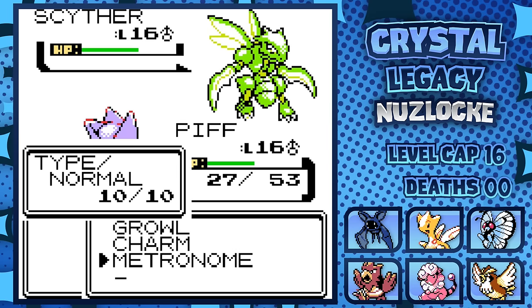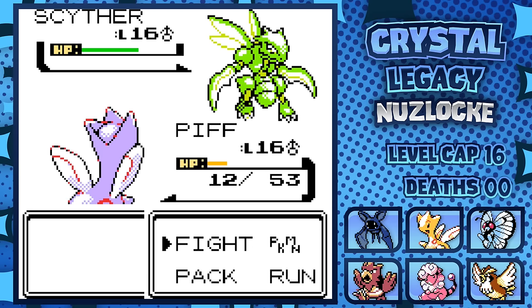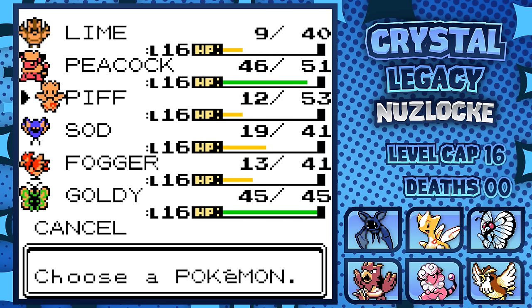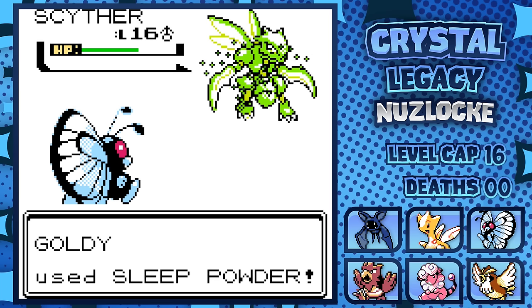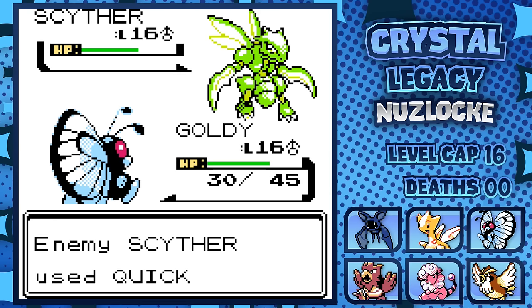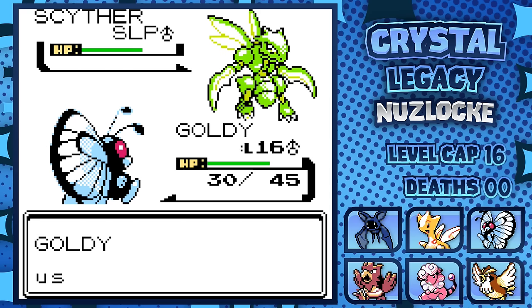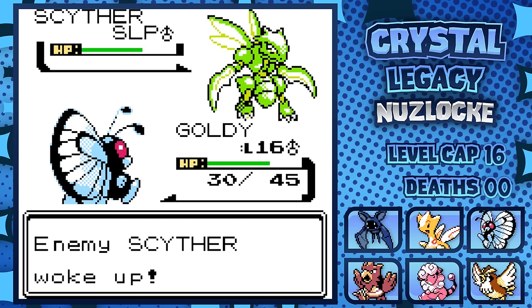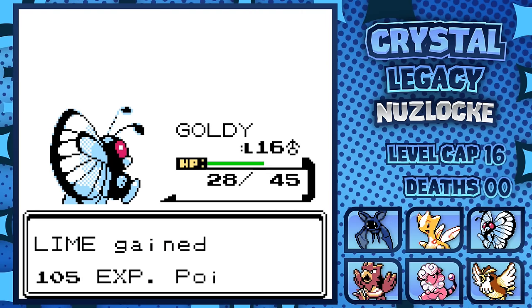I decide to YOLO it and click Metronome. Scyther manages to hit its 10th straight Fury Cutter — three straight with an accuracy drop — as our Metronome rolls Stringshot. Actually not awful. I'm forced to swap again into Butterfree, taking an 11th straight Fury Cutter. This Scyther is an absolute menace, but fortunately I have the most powerful mechanic in the game on my side: Sleep. I didn't want to roll into a 75% chance, but Scyther being a complete jerk forced my hand. Butterfree stays in and attacks, but Scyther immediately wakes up. I go for another Sleep Powder, which lands. The next turn I Stringshot again to help us outspeed Scyther, and he wakes up again. A third Sleep Powder lands, and this time it is enough. Scyther finally accepts his fate as a naptime bug, and our bug saves the run. That was a ridiculous fight, but we are here unscathed.